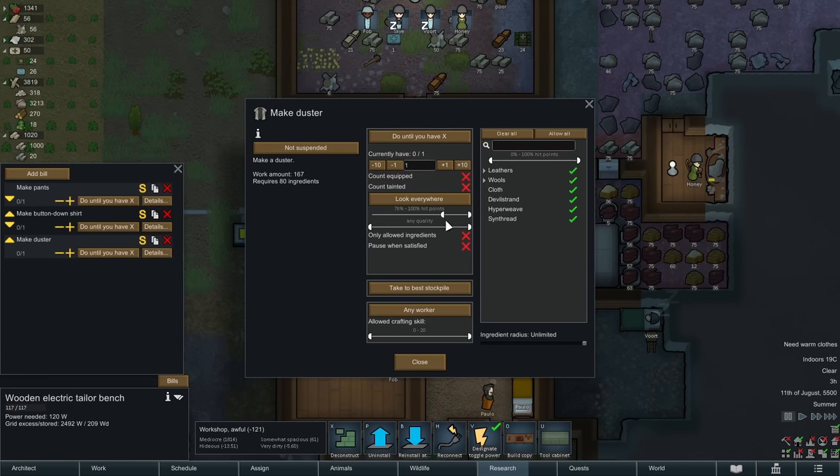If we click on one of our pawns and hit the I button, we get lots of information. I want to bring attention to the maximum and minimum comfortable temperature. For Fob over here, if it's warmer than 29 degrees or colder than 6 degrees Celsius they would be unhappy — they might overheat, get hyperthermia, or get hypothermia or frostbite. That's with Fob only wearing a button-down shirt and flak pants. If we give Fob a duster that range will expand a little bit. Honey is working on that, making a duster currently, and we're going to see some people equip themselves relatively soon.